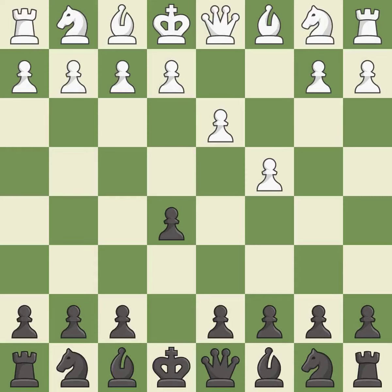This develops a bishop off its starting square, getting it into the action. Castling gets the king to a safer square, out of the center of the board, while also developing a rook. Castling kingside tends to be safer because the king is further from the center.